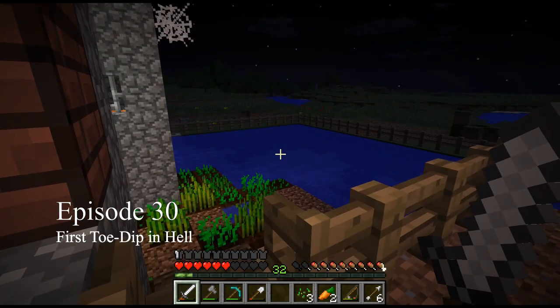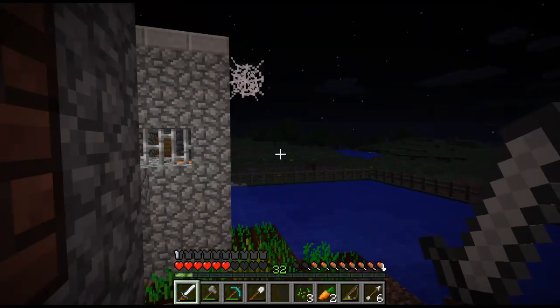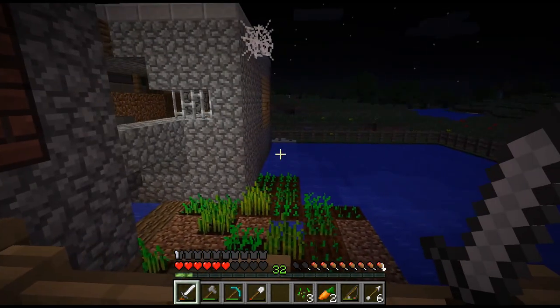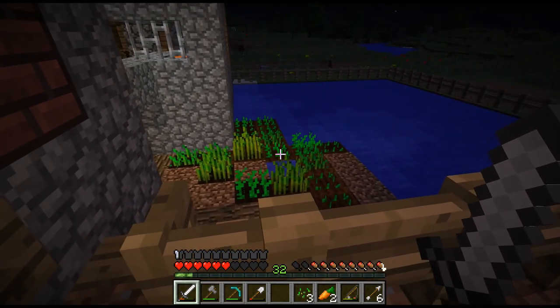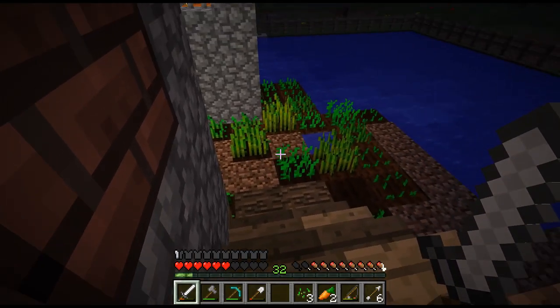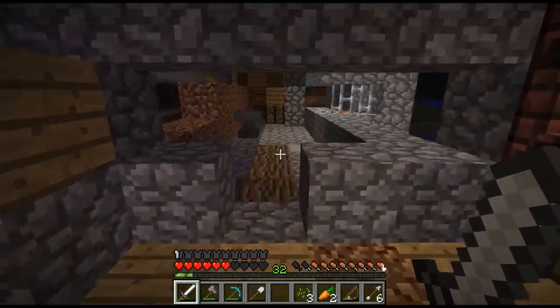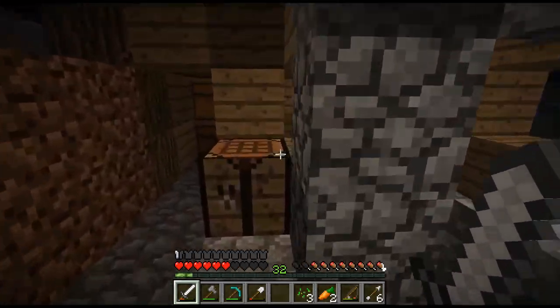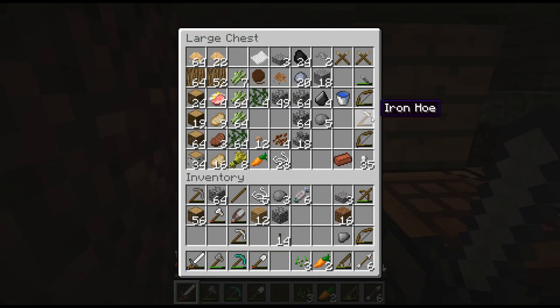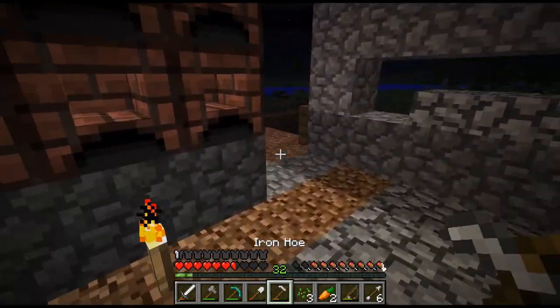Hello viewers, and welcome to Better Than Wolves, episode 30, where spiders have just devastated my crops. Apparently they stopped being attracted to my chicken over there, and now they came after me — they fell while chasing me and landed on several of my crops, which is saddening, but we'll just have to replant and carry on.